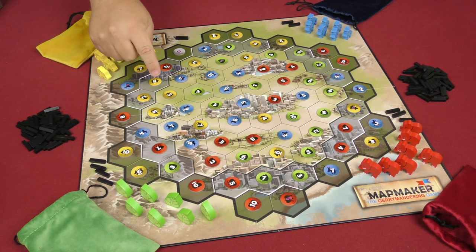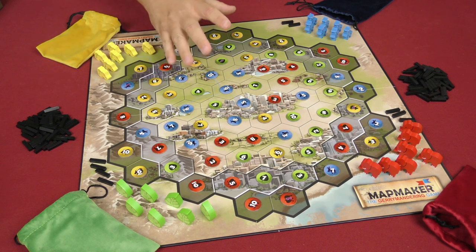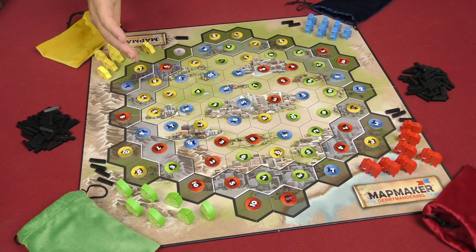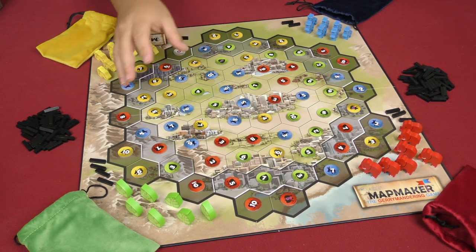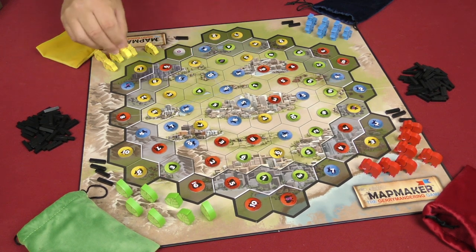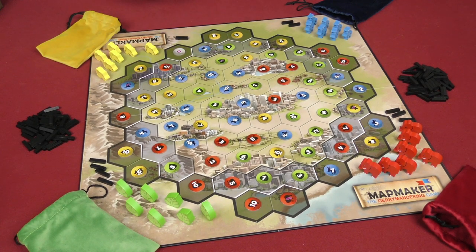That continues until the entire board has been divided up into districts. A district must be no smaller than four counties. If it has more than four counties, that's fine. Additionally, if a district has a county count divisible by four, it's not considered done until it has less than eight. When a district has somewhere between four and seven counties in it, it gets scored — one of the player's tokens is placed there showing control, determined by who has the highest number of votes within that district.